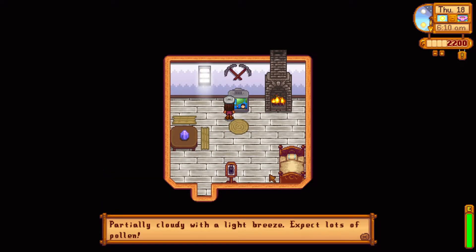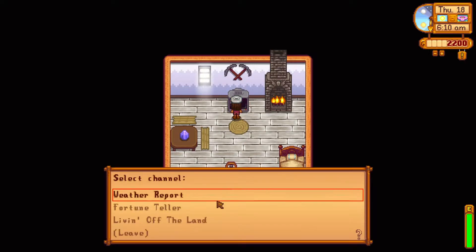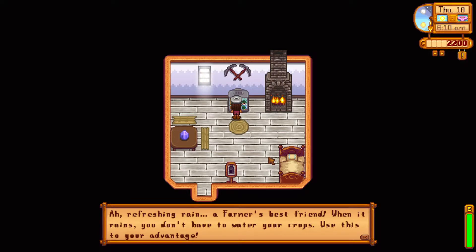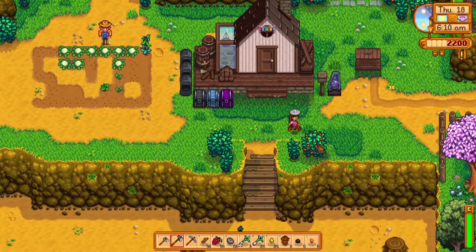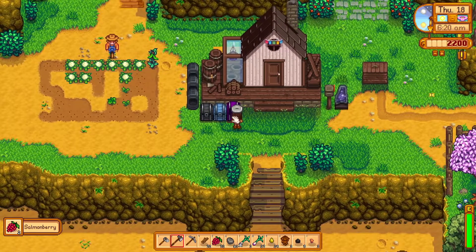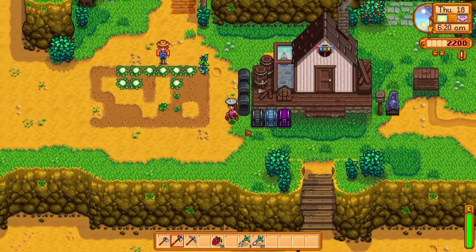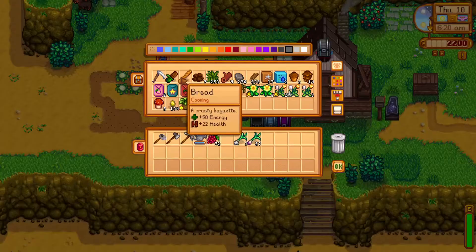The weather is gonna be pollen, and we have extra love today. Living off the land tip: a farmer's best friend — when it rains you don't have to water your crops, use that to your advantage. We have so many berries! Let's put some things back and grab the watering can.